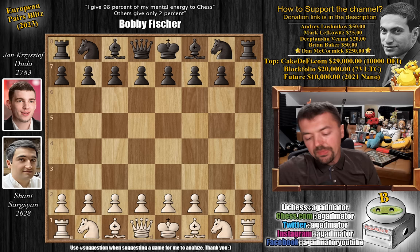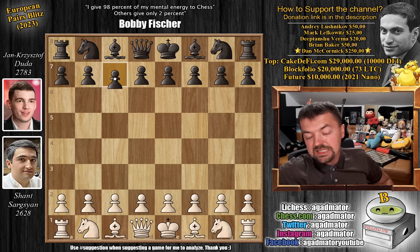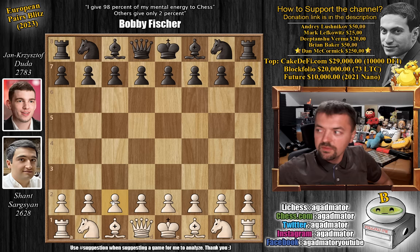If some of you have seen my tutorial on how to defeat the London system, I suggested for black to go for knight to f6, c5, and the immediate queen to b6. Duda throws in an additional d5, knight to c6, and then goes queen to b6 and goes after the b2 pawn. For those who have seen my tutorial, you know that sometimes it's okay to grab the b2 pawn, and sometimes it most certainly is not. Here, the b2 pawn will be captured. One of the problems for Sargisian is that Duda has already played this exact same game up to a certain point two years ago, but we'll discuss that when we reach it.